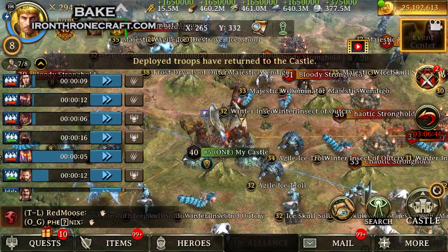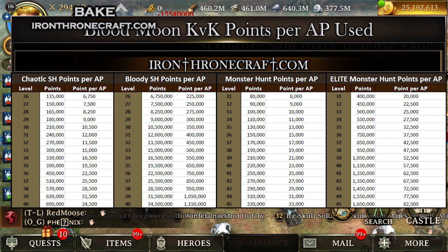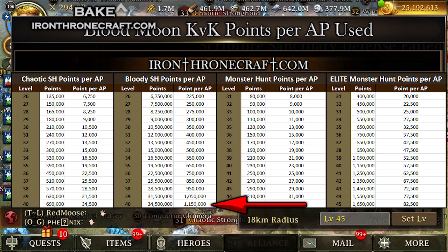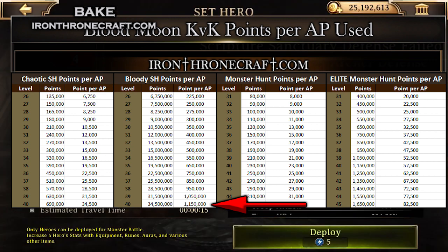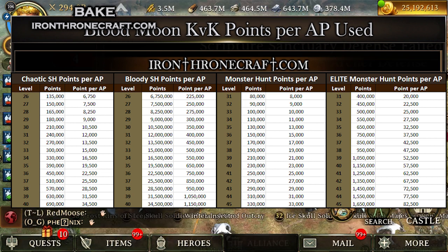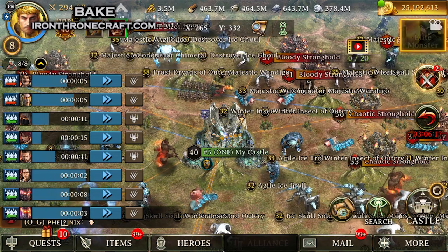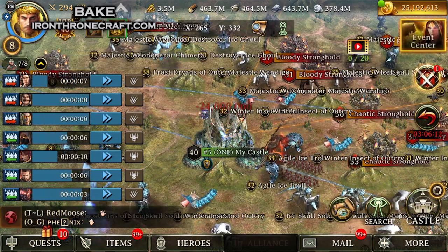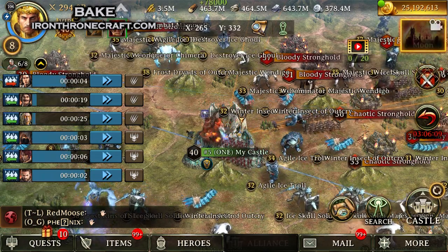Auto-hunting and killing strongholds and monsters — here's a chart showing best points per AP. The most points per AP is going to come from killing a top-level bloody stronghold. Level 40 gives you the most points per AP by a long shot. Not everybody can kill bloody strongholds because you have to drop shield while doing so, and those top-level ones are tough. If you're having issues killing high-level bloody strongholds, you should be scouting them first and using strat troops, making sure you're sending the proper type.